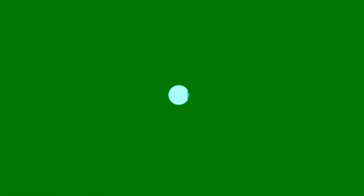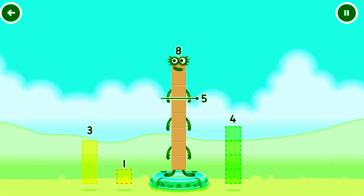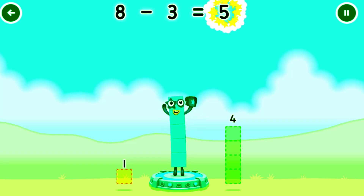Tap to start. Take Number Blocks away from 8 to leave 5. You got it! 8 minus 3 equals 5.